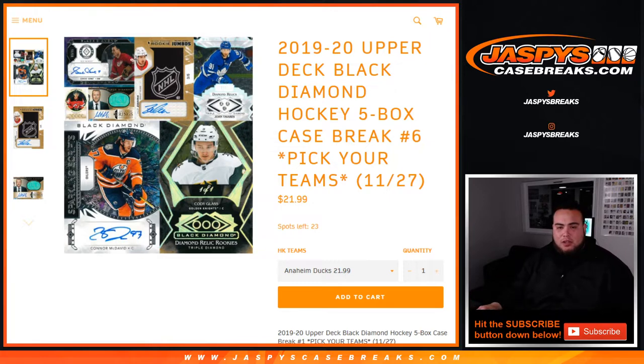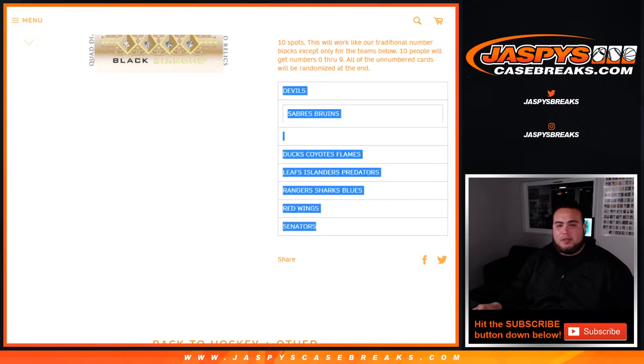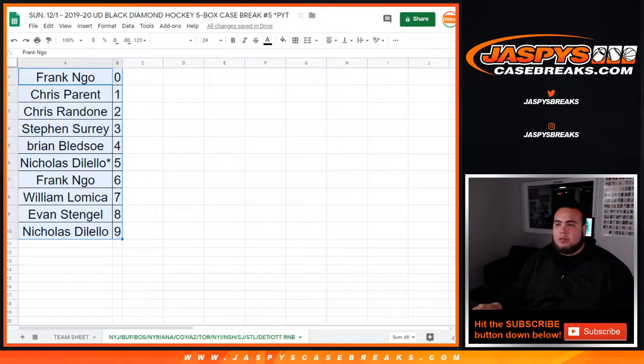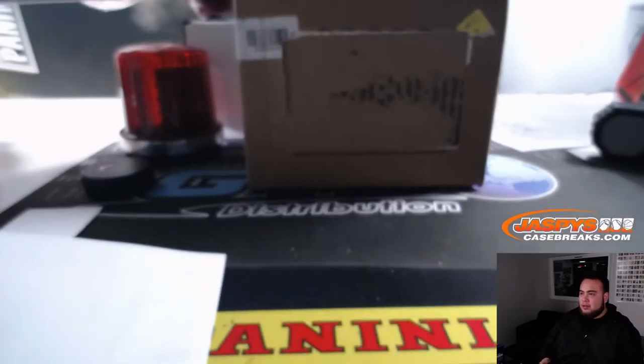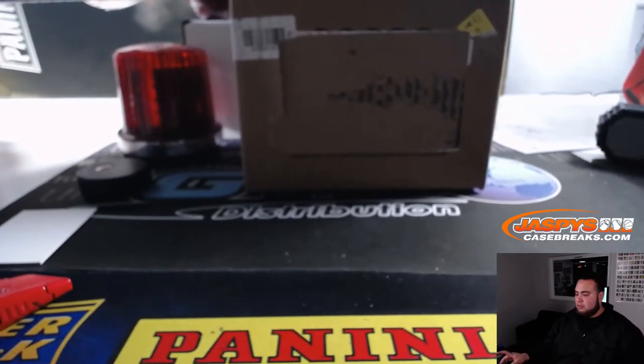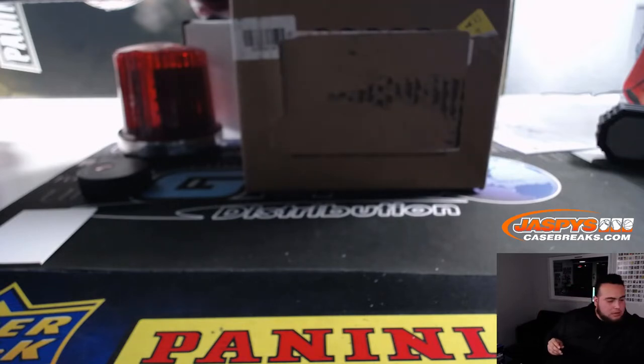Number six is already down to 23. We're gonna run a number block, some teams as well, bring it down to single digits. So grab your spots while you can. We had a round-a-number block break for 14 teams in the break. Here are the teams that were included for Picatin number five, here were the results for those, and here are the rest of the customers in this break. We also got that three-case cup on the website — let's do this break.